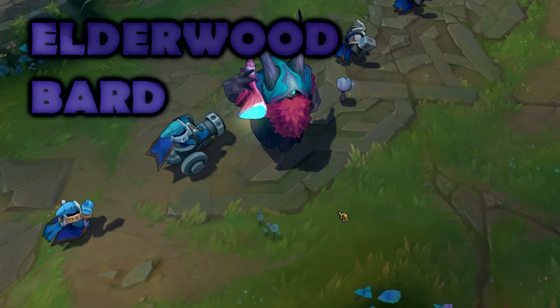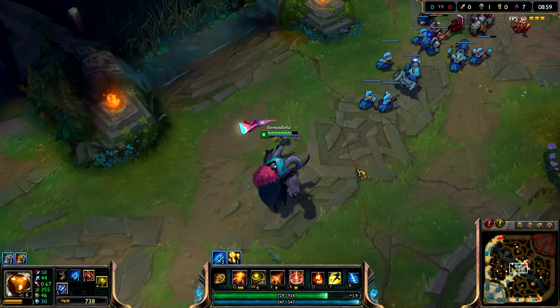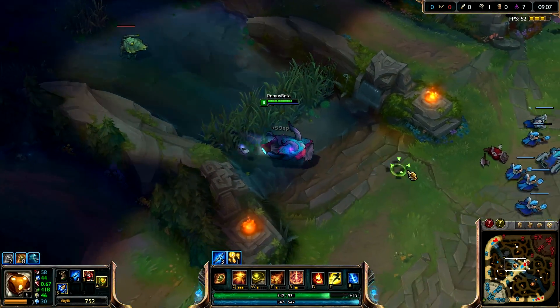Hello guys, it's Remus here bringing you Elderwood Bard, his only skin, and it has no sound effects yet, except for the ones when you collect the relics that sound when you get near them. And look at that — increases your movement speed and everything.